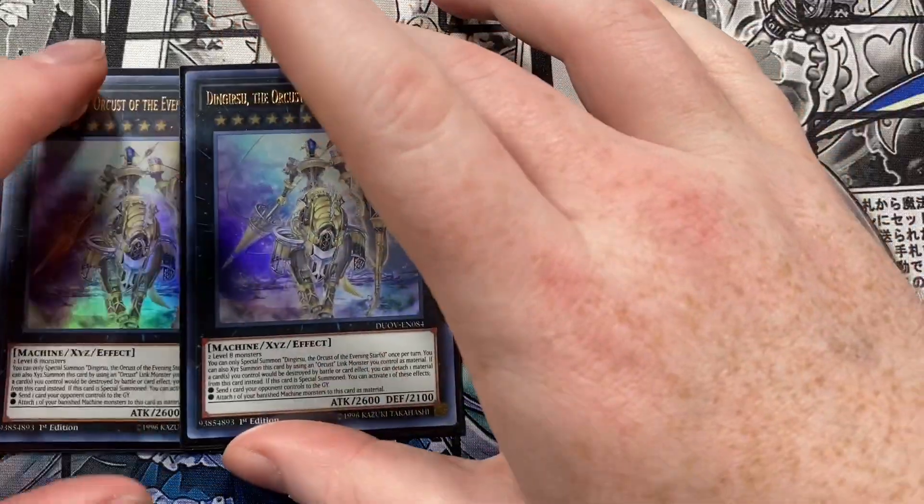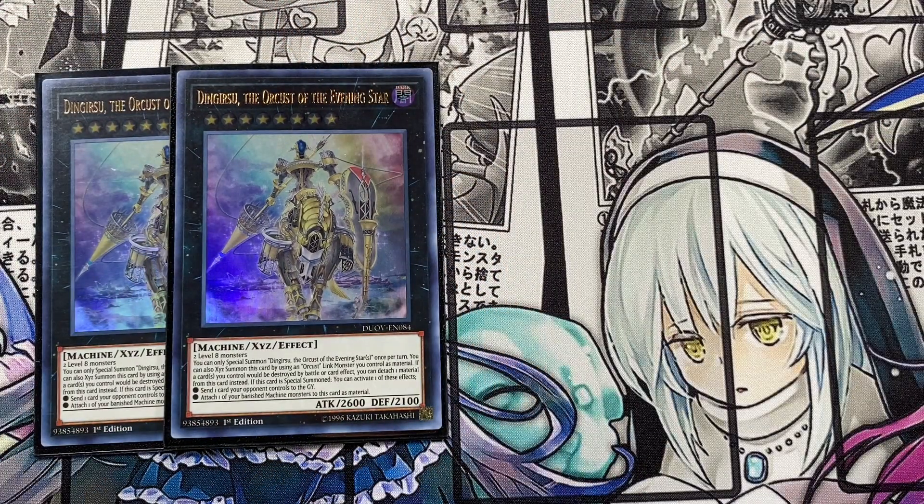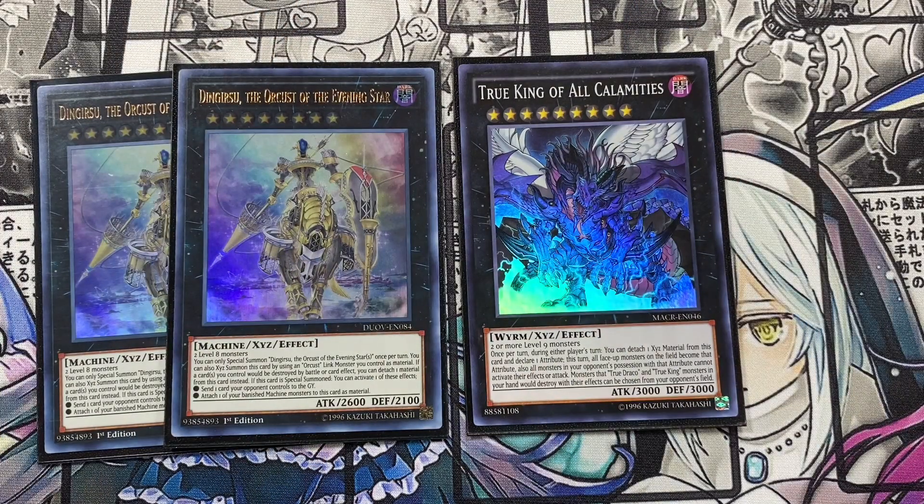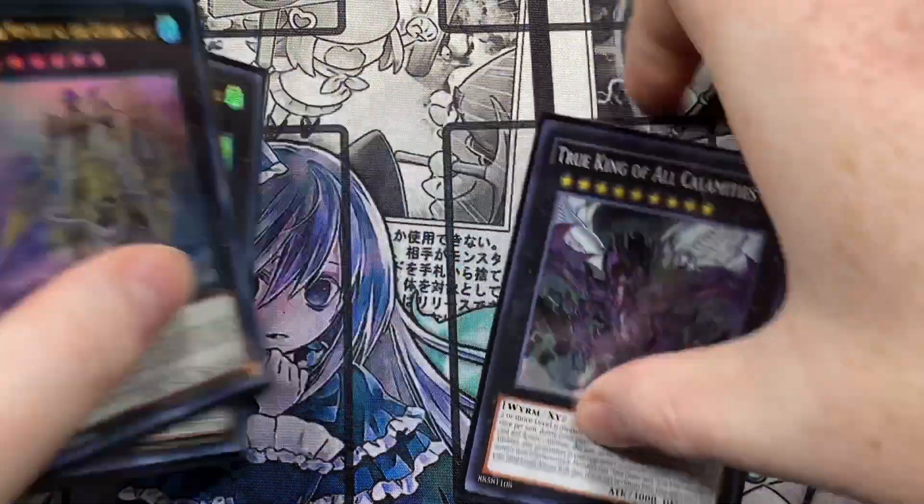For XYZ monsters, running double Dingirsu the Orcust of the Evening Star. Built with two level eight monsters, and you can also summon it using an Orcust link monster as material. If a card you control would be destroyed by battle or card effect, detach a material instead. When special summoned, activate one of two effects: send a card your opponent controls to the graveyard — non-targeting, non-destruction removal — or grab one of your banished machine monsters and attach it as material. Also running True King of All Calamities because you can turbo it out with the Phantom Knights spell. It can win games by itself, though I'm not a fan of cards that say you just can't play the game. But might as well use it to our advantage while we can.